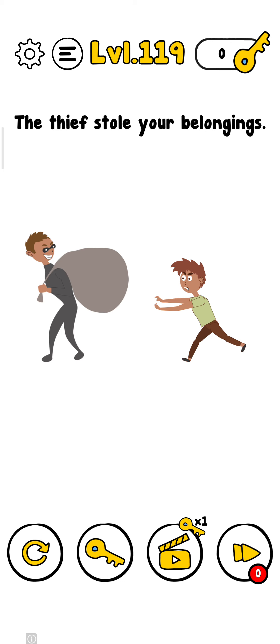Level 119 — The Thieves Tool. You are blowing, so let's solve it. Just tap here, tap again and again multiple times. Zoom in and tap again and again, just like that.